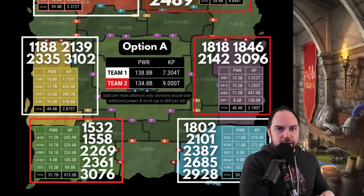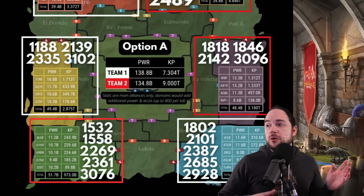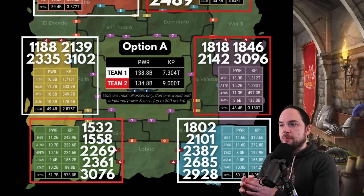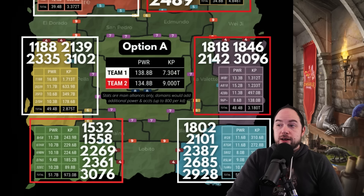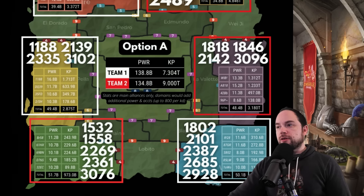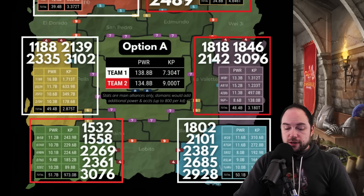They don't have players in the 35-billion-power range — there are no farms. They have their main accounts and nothing high-power that would qualify toward Imperium. The kingdom is probably the leanest kingdom on the face of the earth. You can see 1188 at 16.8 billion power and 1.7 trillion kill points — that's huge. And there's another kingdom in here: 11.7 billion power, DQ 39, 2139 — 633 billion kill points.